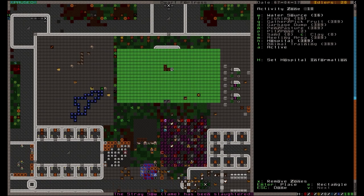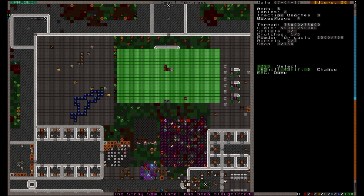From this screen you can also hit capital H to check the supplies your hospital currently needs. The supplies include gypsum plaster for casts, thread for stitches, cloth for bandages, soap for disinfecting wounds, and splints and crutches for broken bones.